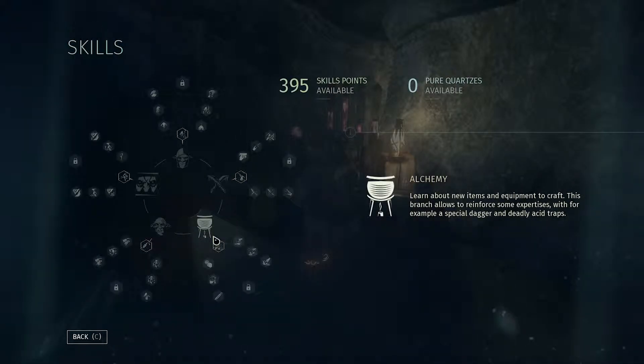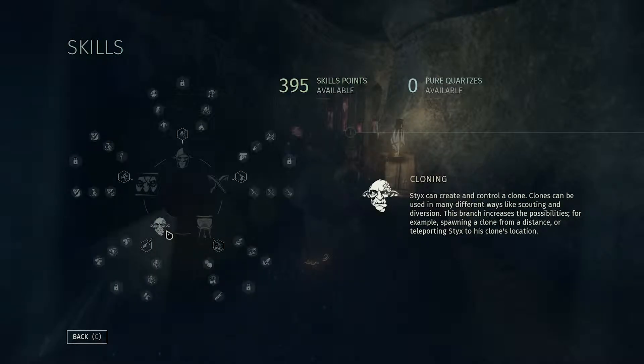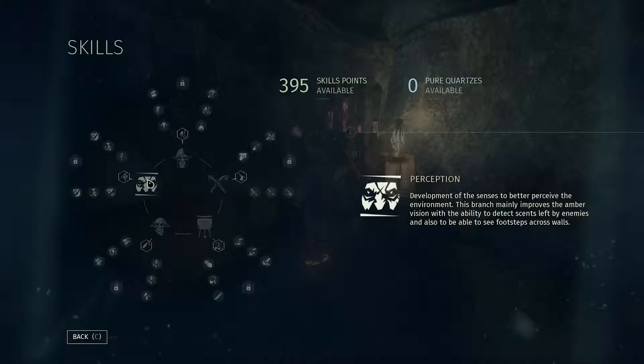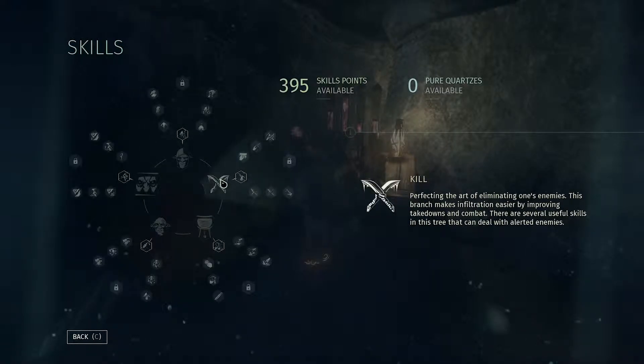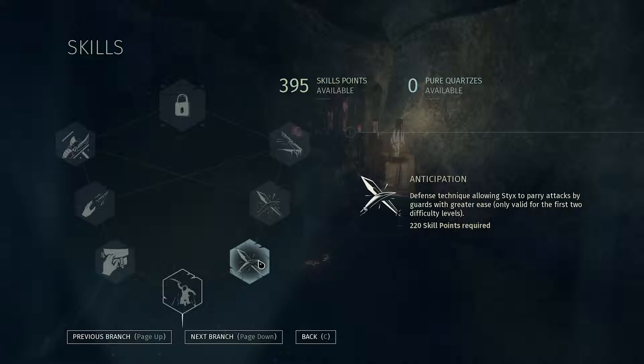My favorite workshop - where my experience allows me to become even more badass. 395 skill points available. Stealth - the development of Stix's stealth abilities. This branch allows Stix to be more discreet while moving and to use his power of invisibility more effectively. Kill - perfecting the art of eliminating one's enemies. This branch makes infiltration easier by improving takedowns and combat. Alchemy - learn about new items and equipment to craft. This branch allows reinforcing some expertise, for example a special dagger and deadly acid traps.